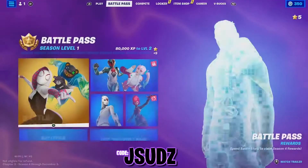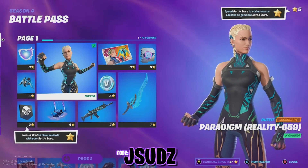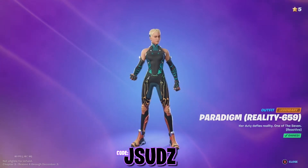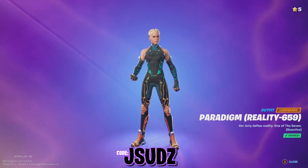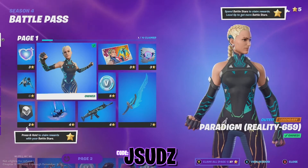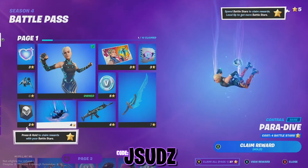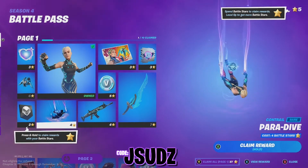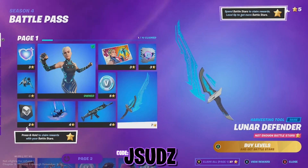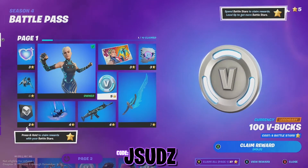Right then, so the battle pass — we'll have a look at page one. It of course starts with Paradigm. This is the Brie Larson version. Very nice, I like the color of it. It is the reality six, five, nine variant and it is reactive, so that'll be good to see how reactive it is. We've got a love heart, the back bling, here is the contrail — it's quite clean. We've also got a wrap, the harvesting tool, along with some loading screen sprays and of course V-Bucks. Good page to start off with.